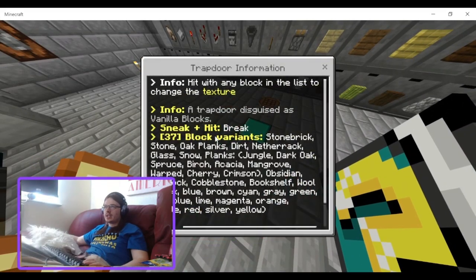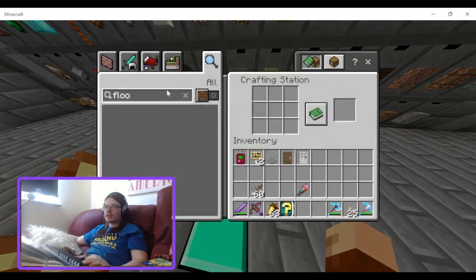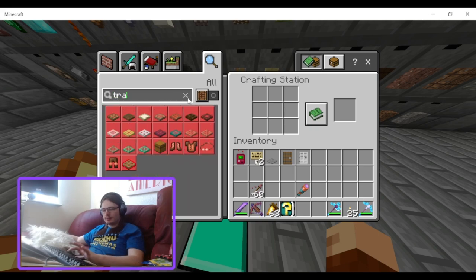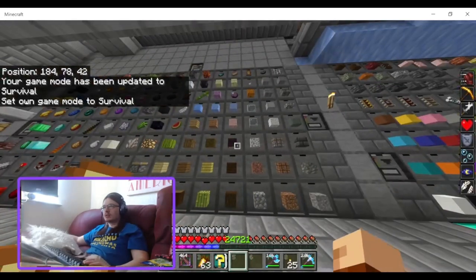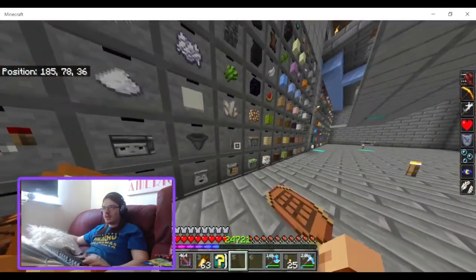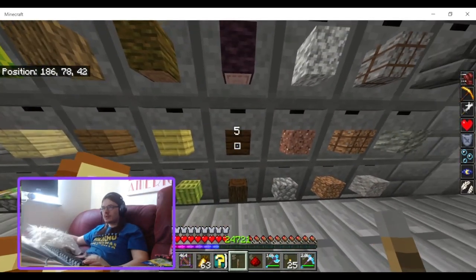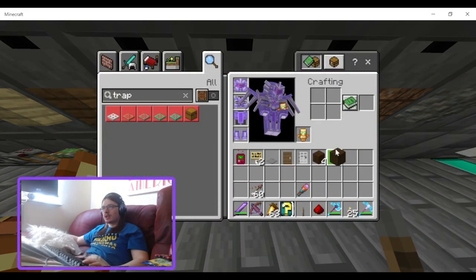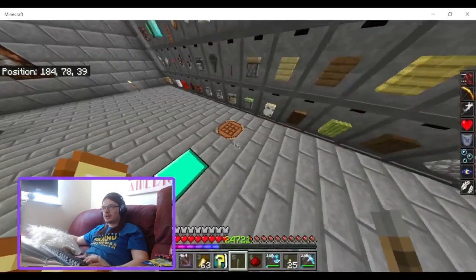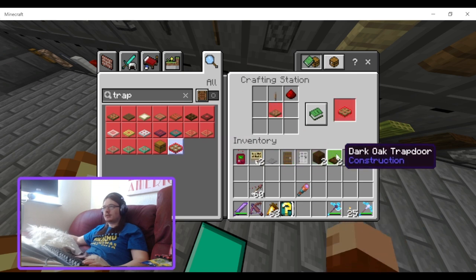There's the trap door — a bunch of block variations, basically just a hidden trap door. Fake trap door: it's a trap door, lever, and redstone dust. It has to be an oak trap door, otherwise it won't work.